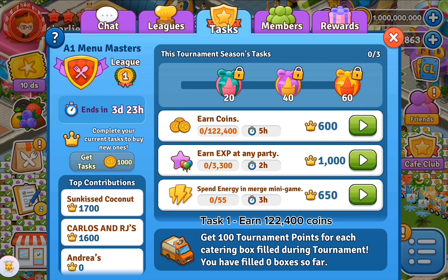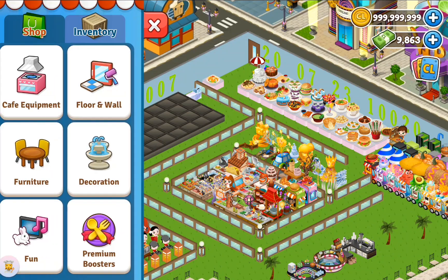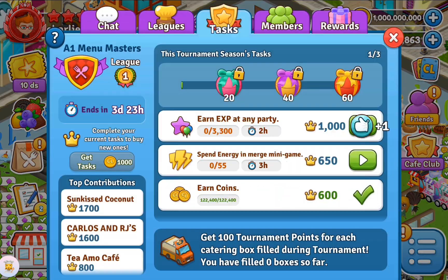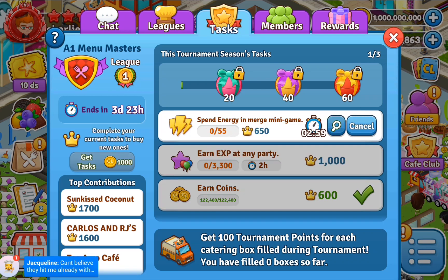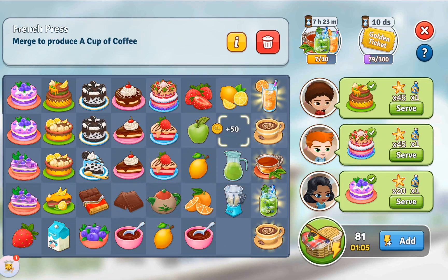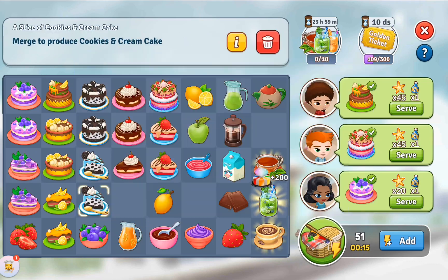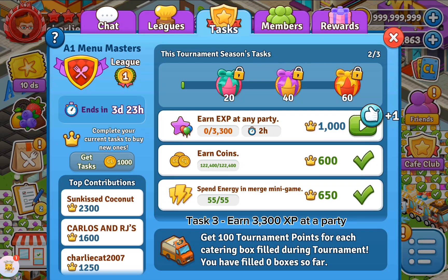Task 1: earn 122,400 coins. Task 2: spend 55 energy in the merge mini game. Task 3: earn 3,300 XP at a party.